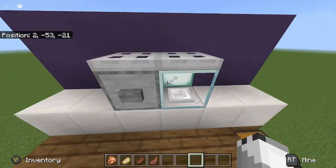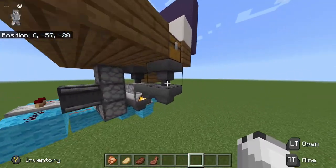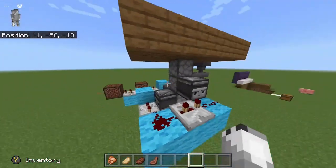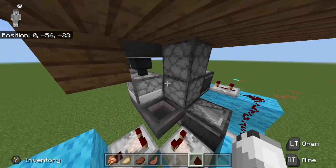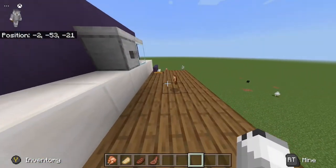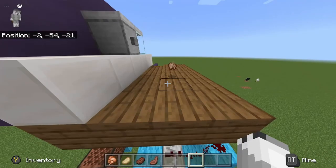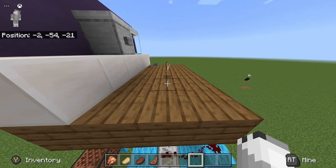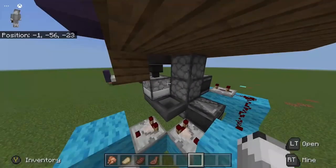So I'll go ahead and show the redstone real quick. Here it is - this is all the redstone. Here are the droppers that dispense out or drop out the food items on the floor above here. And it'll shoot - yep, there we go. And it cooks out all the food, so there should be another one coming in which is the salmon.